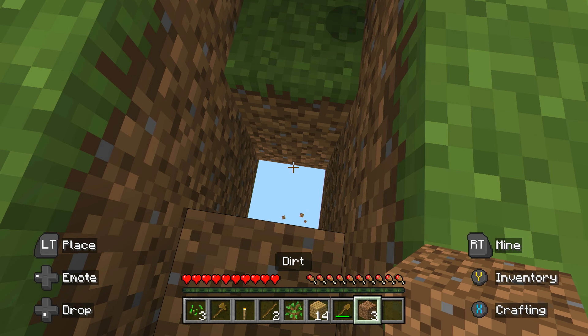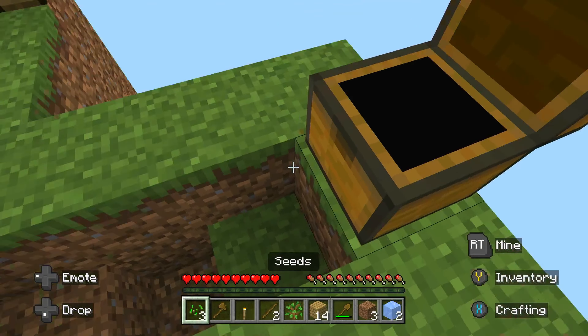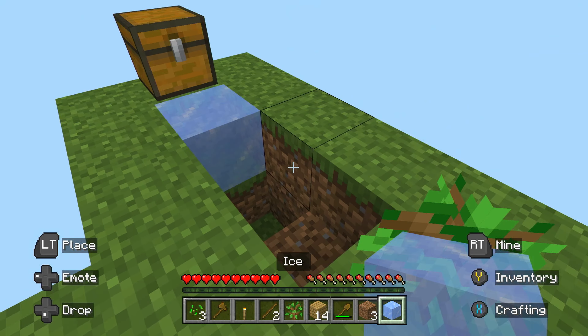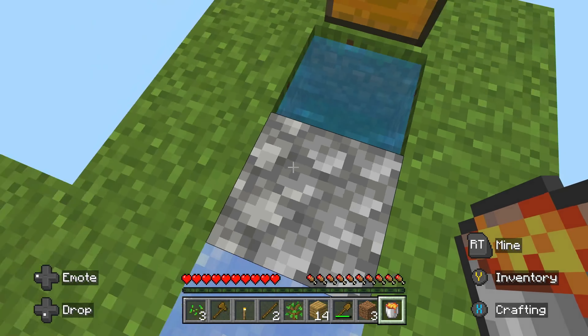Okay so that area is like death right there, so I'm not going to go there. We got ice — what can we do with it? They gave us lava so I'm guessing you could make something out of that. Oh wait, I can make water — I just forgot! We got water, that's very good, that's very good.